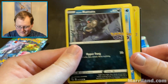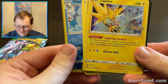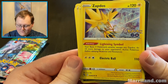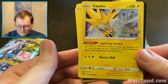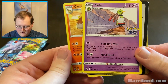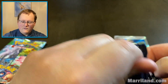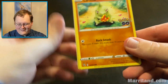Alolan Rattata, Wimpod, another reverse foil Squirtle, and Zapdos! So this thing has a similar ability to Moltres, except for basic lightning Pokemon's attacks — except Zapdos — do 10 more damage. That's pretty cool. Metal energy, Pokestop, Camerupt, and Zatu. I'm going to guess that Articuno is the same except for basic water, so that's cool. Probably all sorts of stuff you could power up with those legendary birds.